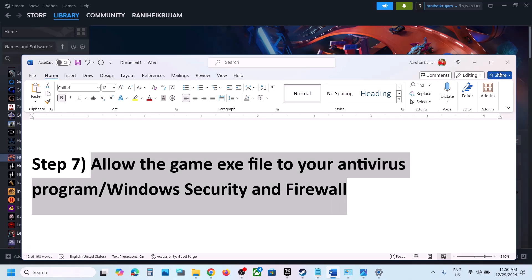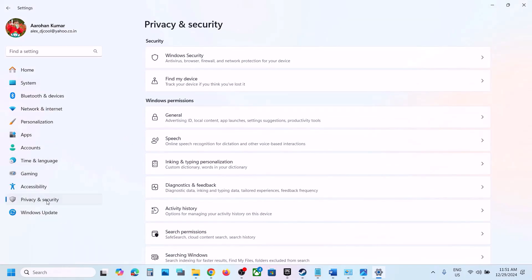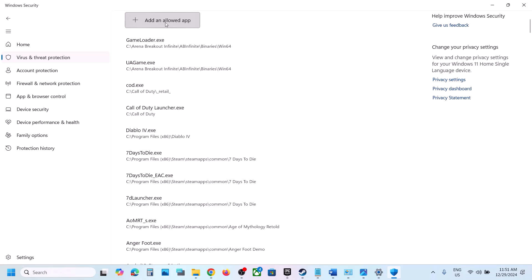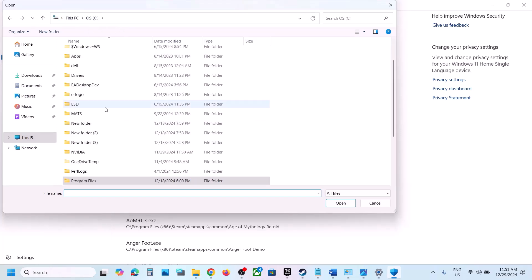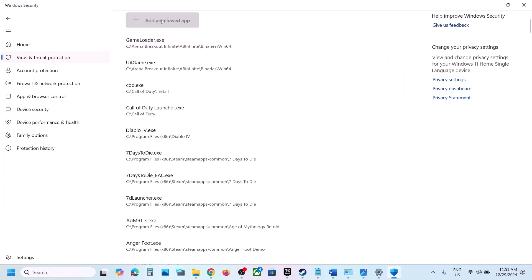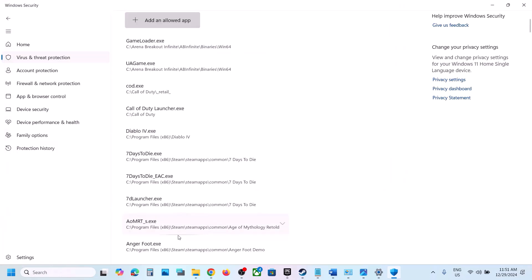The next step is to allow the game exe file through your antivirus program. If you have a third-party antivirus like Avast, Norton, Bitdefender, or McAfee, allow the game exe file. If using Windows Security, open Windows Settings, go to Privacy and Security (Windows 11) or Update and Security (Windows 10), click Windows Security, then Virus and Threat Protection, scroll down to Manage Ransomware Protection, click Allow an app through controlled folder access, click Yes, then Add an allowed app, browse to the game installation folder, and select the game exe file.